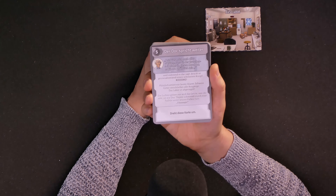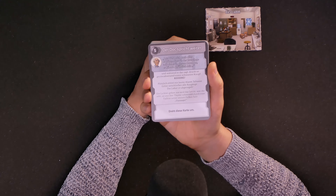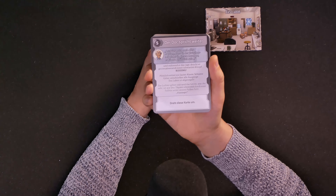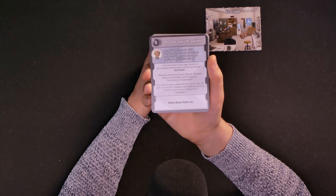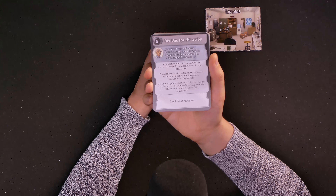This card is explaining that there are two types of cards: Rätsel und Gegenstände — puzzles and objects. Objects can be used several times, but if we try to solve a puzzle without having the necessary object for it, we will be punished. And we only have one chance to solve each puzzle — if we answer wrong, that counts as a mistake.